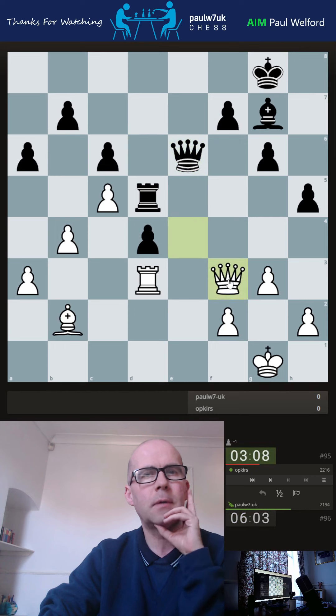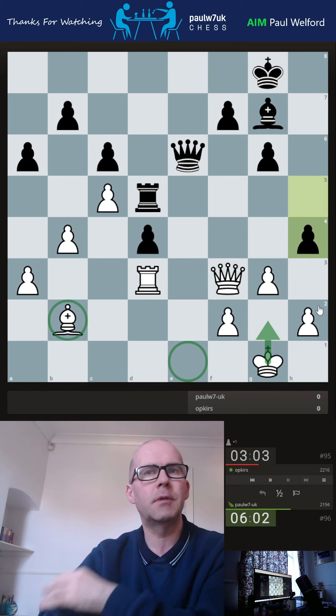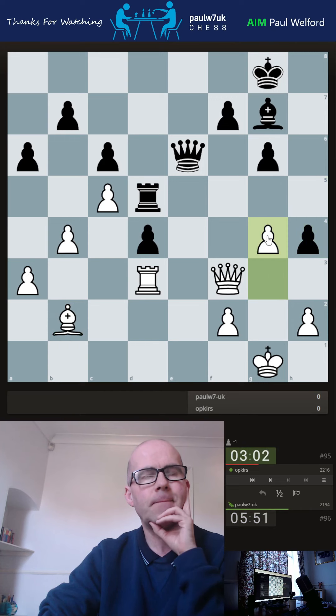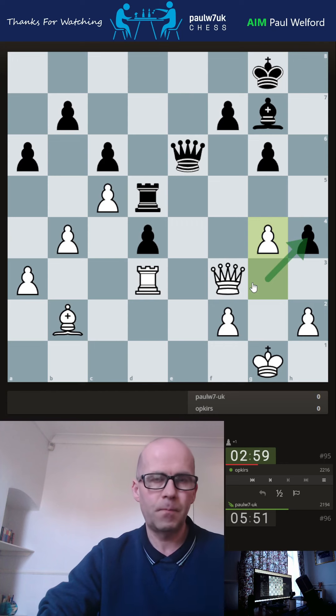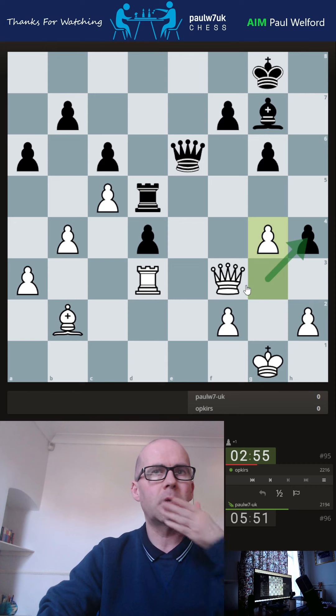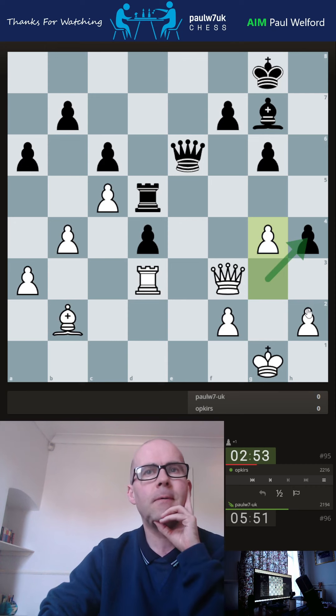Maybe bring the king up. A check doesn't do a lot, but he can then try and attack the bishop. That could be a slight issue. Can I actually take though? I might have underestimated the strength of that move. I think I'm going to go g4. I'm not sure if I could have taken them. I'll just get the feeling I'm going ever so slightly wrong here. H3 feels all right.